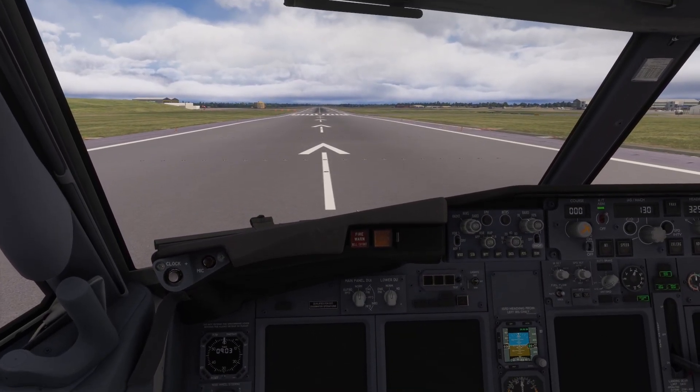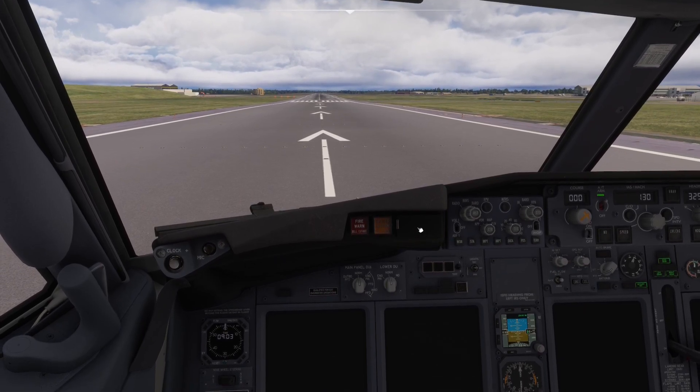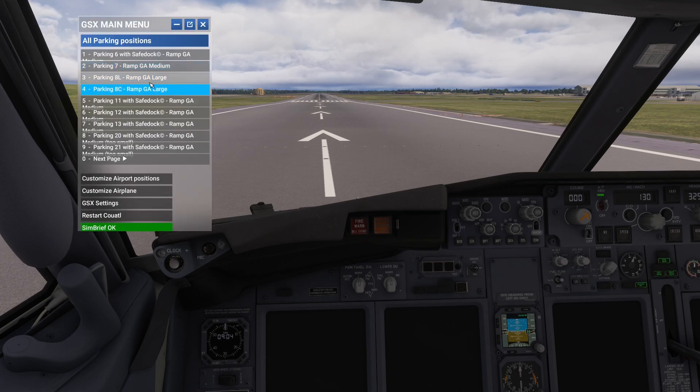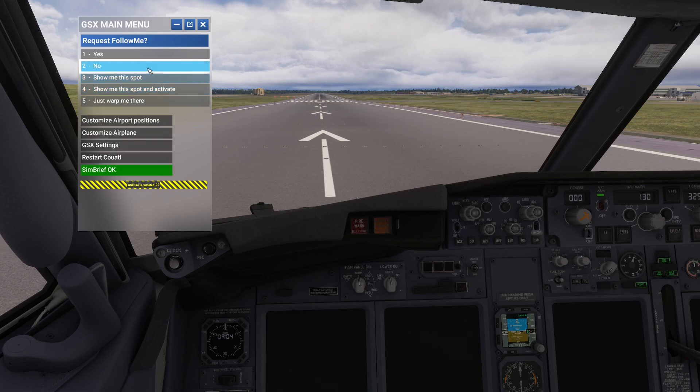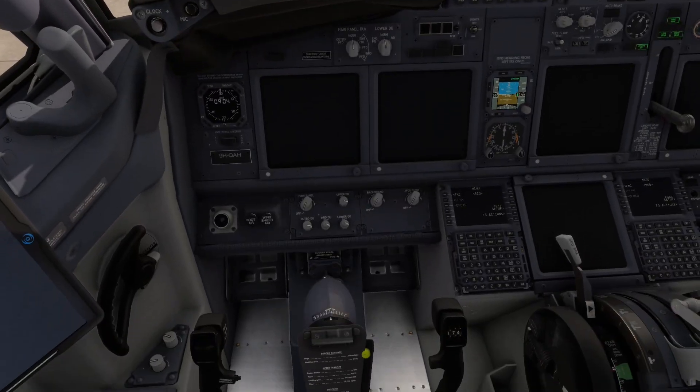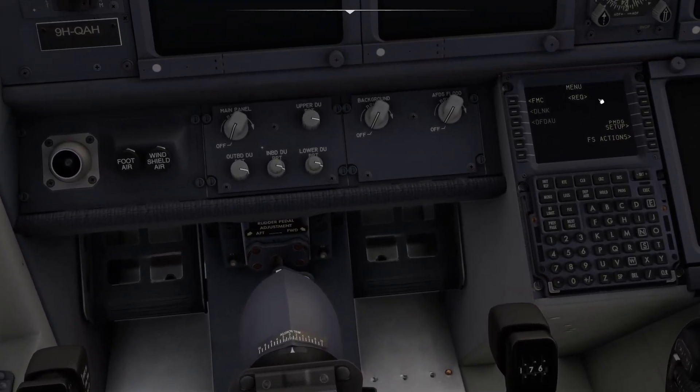The moment your screens come to life, open GSX, choose your gate, and walk the aircraft there. Then go back to PMDG, load the state, and select 'Cold and Dark'.